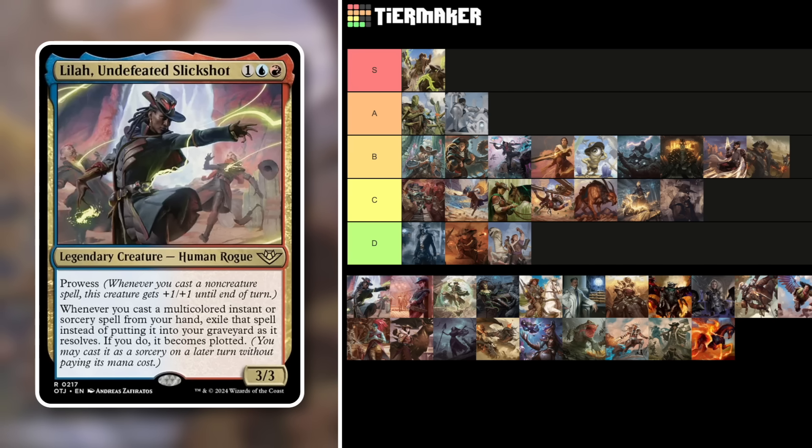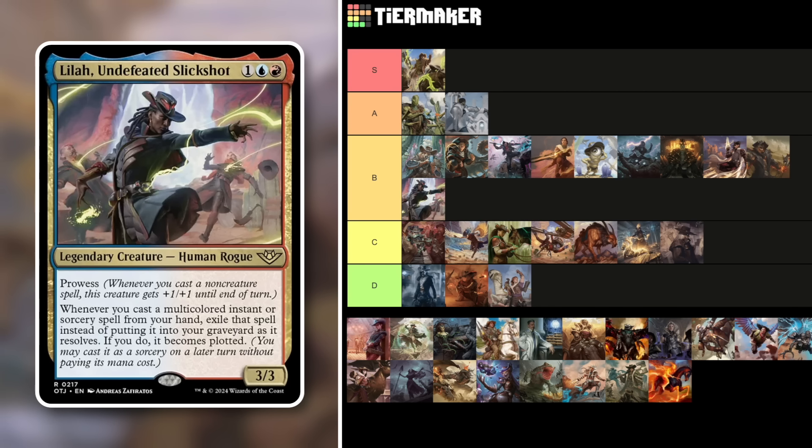Lila, Undefeated Slick-Shot — a 3/3 Human Rogue for three mana in Jeskai with prowess. Whenever you cast a multicolored instant or sorcery from your hand, exile it instead of putting it in your graveyard as it resolves — it becomes plotted. Basically free plotting of multicolor instants and sorceries, which is like saving a copy. It is limited to multicolor instants and sorceries — if it were any instant or sorcery this would be S tier easily. As is, it's more limiting than you'd think. Middle of the road.